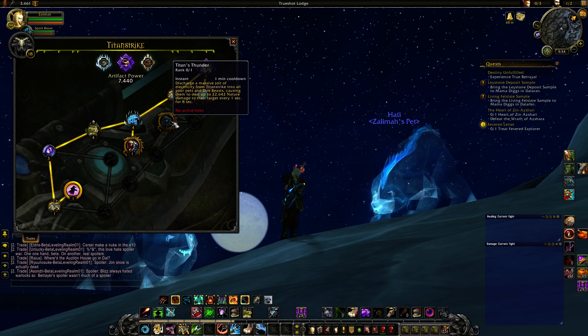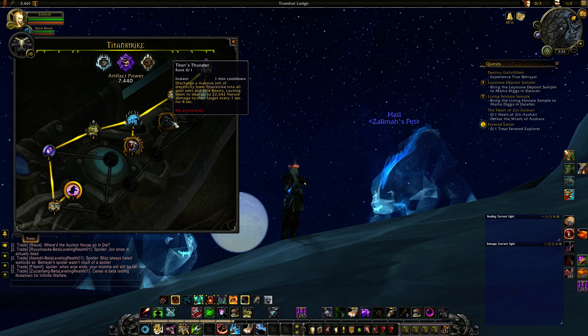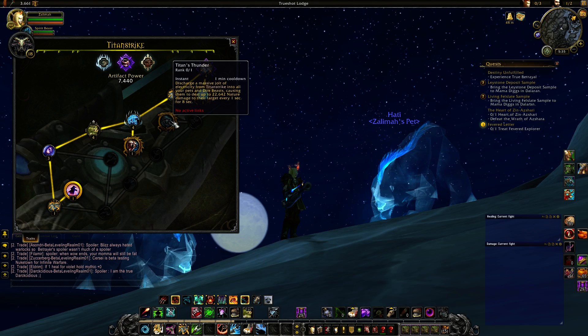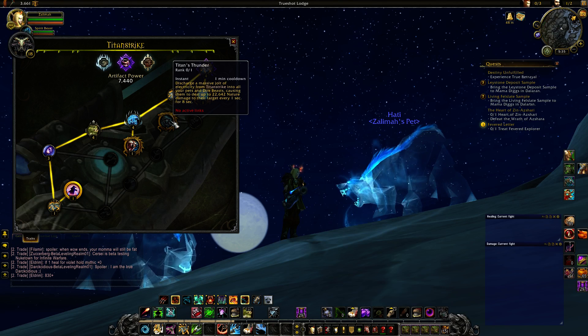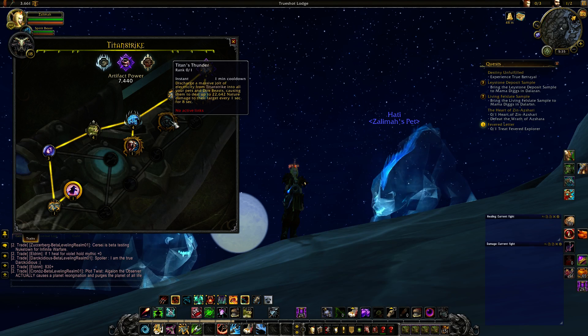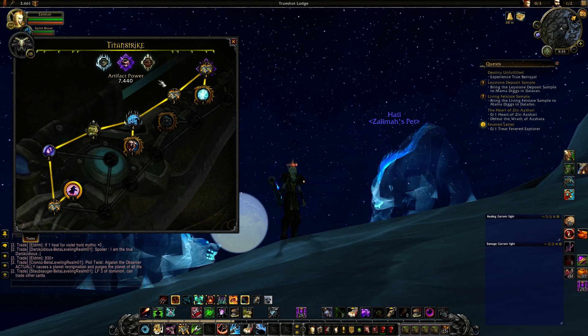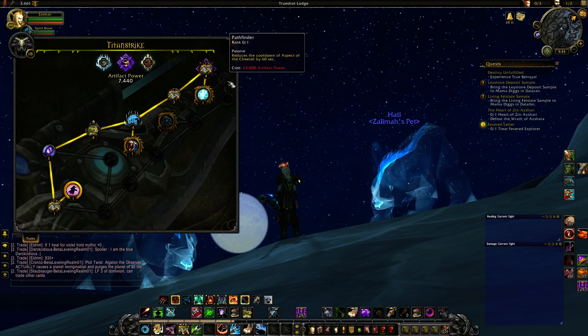And your last elite trait: Titan's Thunder. Discharge a massive jolt of electricity from Titan Strike into all your pets and Dire Beasts, causing them to deal up to 22.6k nature damage to their target every 1 second for 8 seconds. Basically this is an AoE DoT — it has a 1 minute cooldown so it's going to deal a ton of damage. The reason you get this one last is because it's cheaper to get the prior traits first, then grab Titan's Thunder.